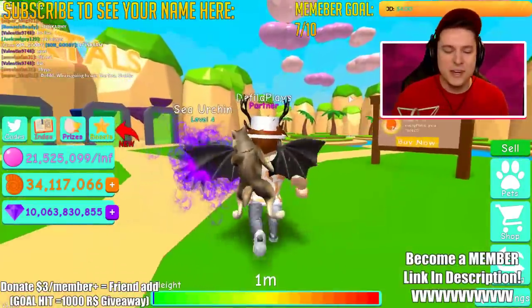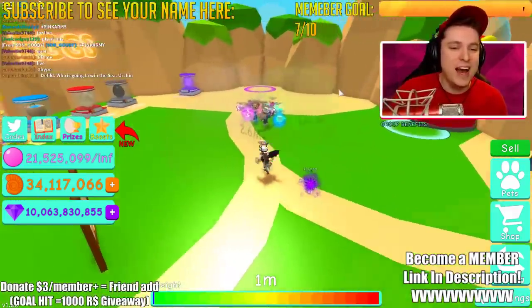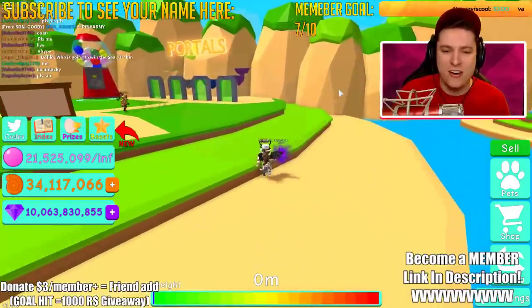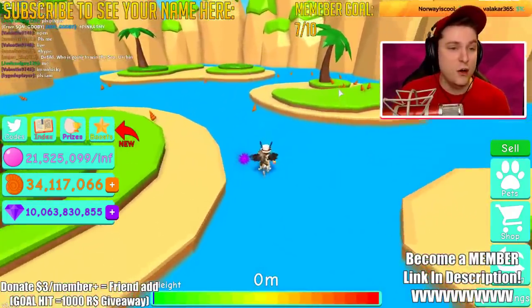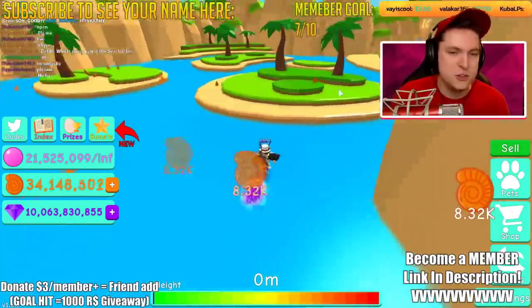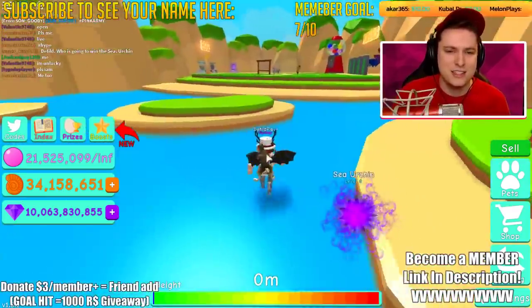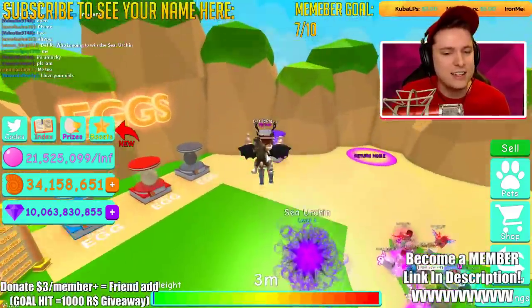Welcome back to another live stream on the channel guys. Today is a Friday and I felt like streaming, so that's why we're live. We're playing Bubblegum Simulator and the biggest thing of all is giving away one of these Sea Urchins — a 6,300 Robux pet. It's a lot of Robux guys.